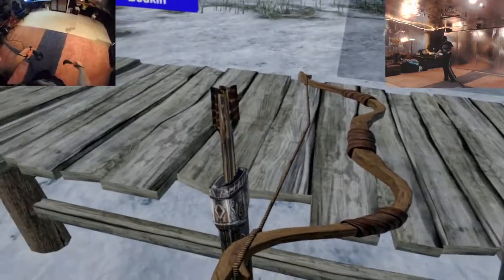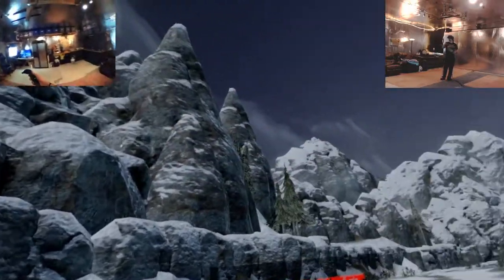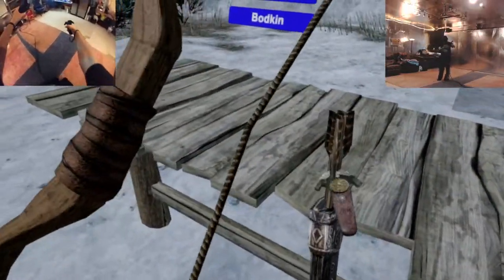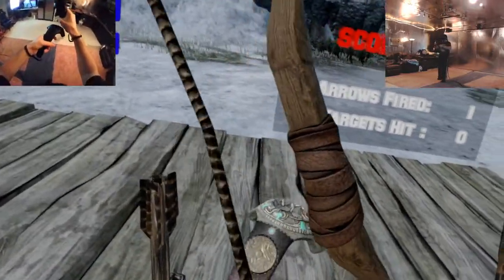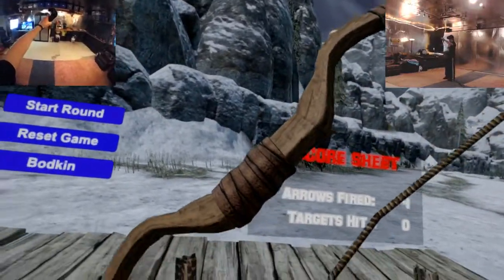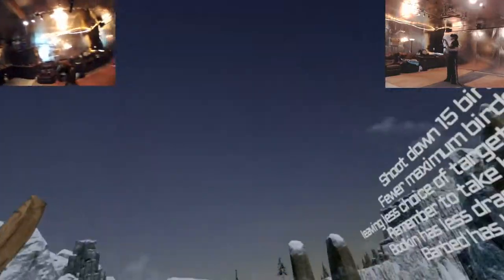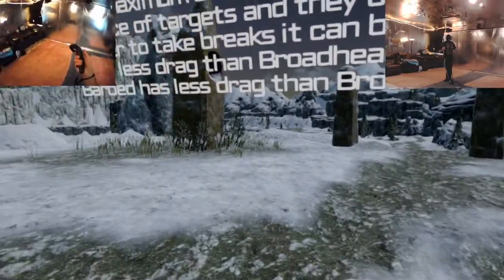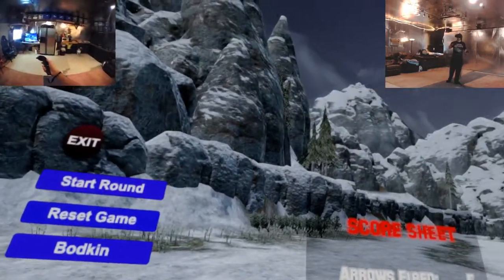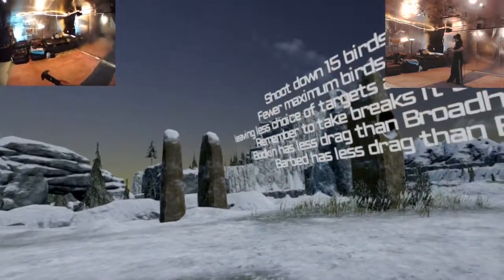All right, here we go. I'm going to grab my little bow right here. I wanted to show you that when I try to click this, nothing happens — or maybe it does, it just doesn't give me any sort of cue. I don't think I have sound set up. We're going to play this game without sound because I don't feel like going back into my Steam setup. Let's see if this starts the round — I can't tell. I don't see any birds yet.